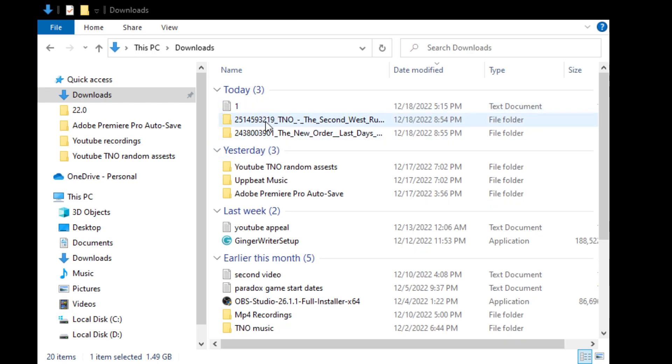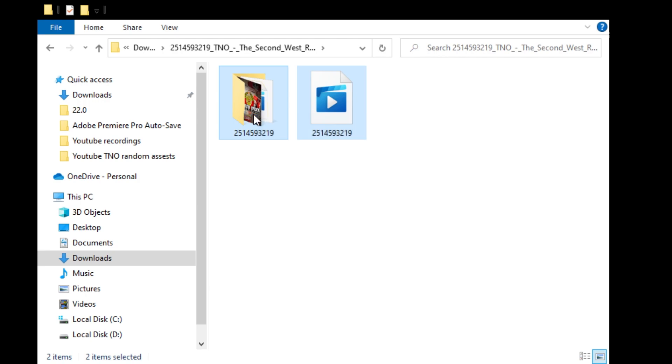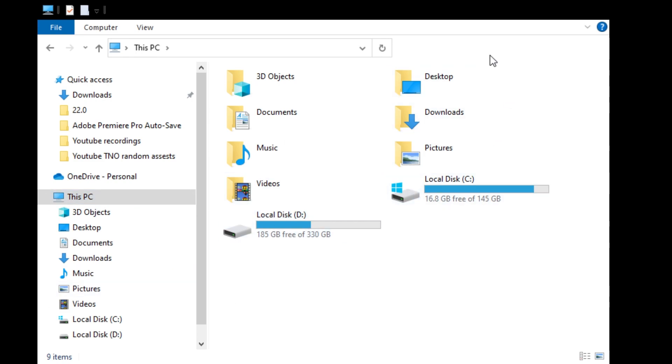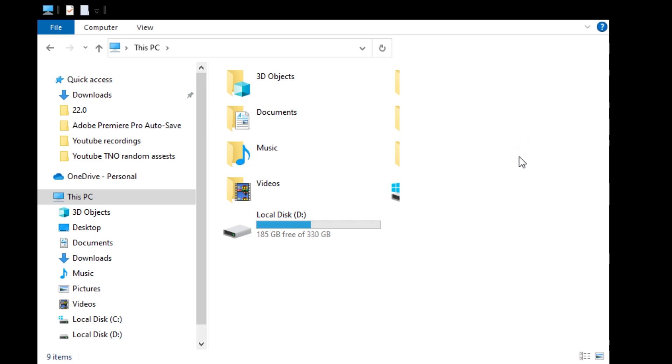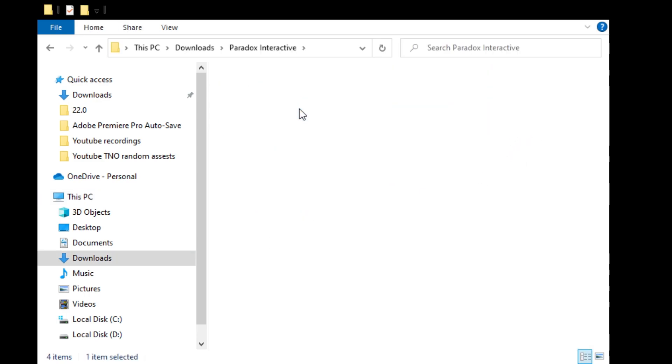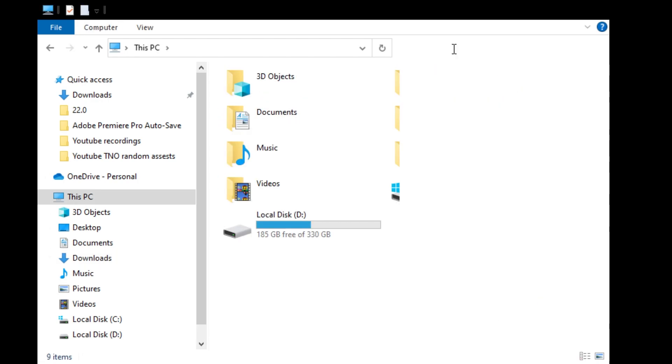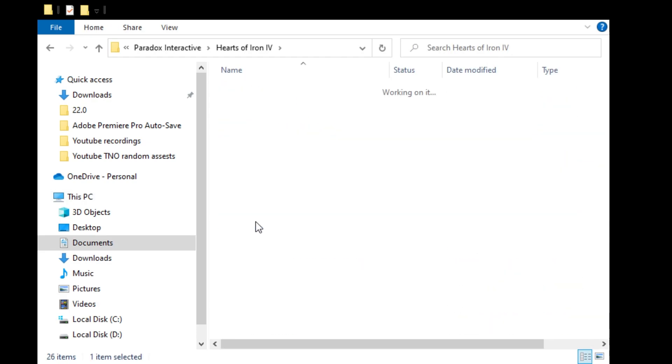We are going to open the second West Russian War mod folder and copy it. Then we're going to press on This PC, make sure we've got it selected, and type in 'Paradox' — as you can see, three results appear. Select the one that goes into Hearts of Iron 4 and into the save game folder. Check which folder actually has your save games; if it doesn't have any saves, that's not the right one. Try the middle Paradox result — as you can see, this one has all the saves, so this is the right one.